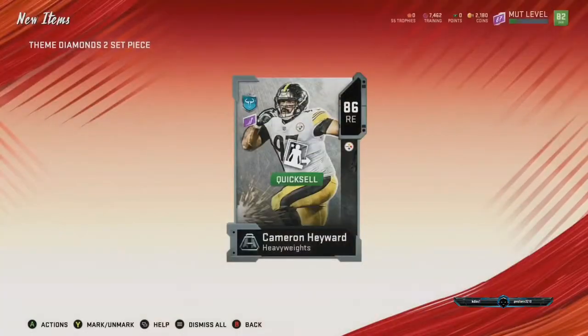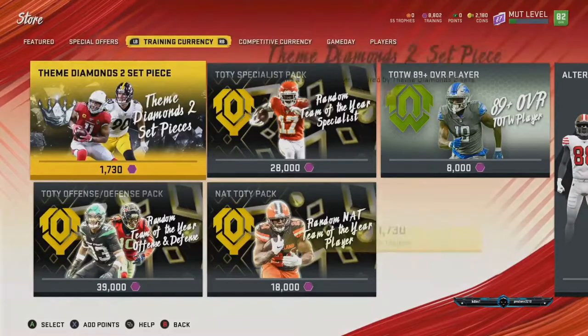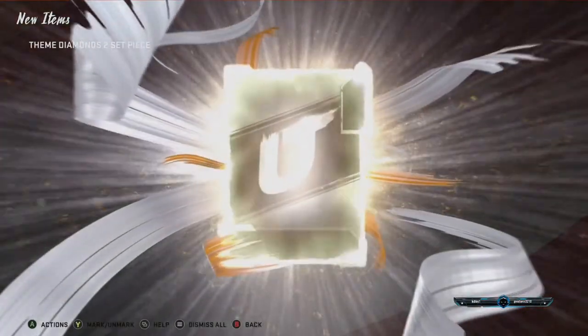I thought the next card was a 91 but it turned out to be an 86 — my bad. As you're going to see, I get two more 91 overalls, and that's how I get 130,000 coins. You've got three 50K cards.